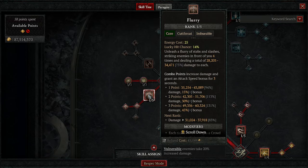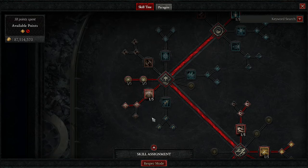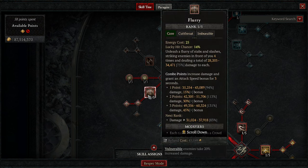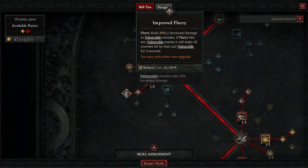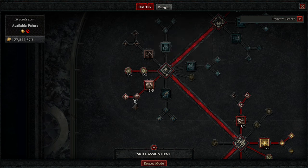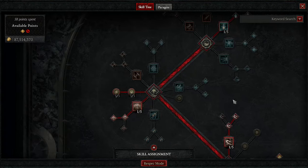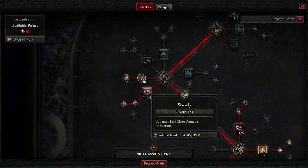In the core skill category we have Flurry. We are not using this for damage — we use it to proc Close Quarters Combat and to proc our combo point bonus, which gives us 45% more attack speed. We are hitting some really ridiculous attacks per second. This also spreads Vulnerable from our Puncture, which is helpful.